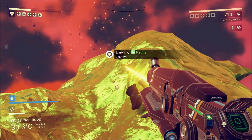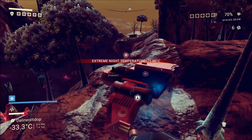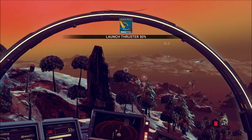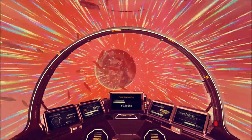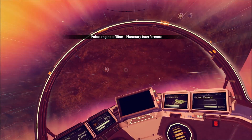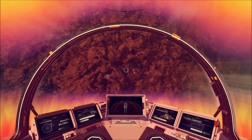I wonder if I'm actually making progress on this thing... maybe not. Let's blast off. See if I can find anything cool nearby to explore, come back if I find something good. I think I'm going to check out this moon that seems to be orbiting this planet, because it looks cool. Mostly I'm just delaying my decision to check out the black hole or follow the path of Atlas, because I haven't figured out which way I want to go yet.